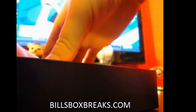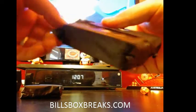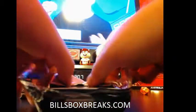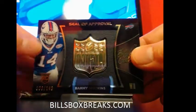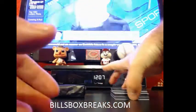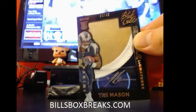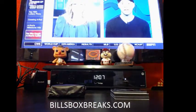First pack. First card going to the Buffalo Bills — Seal of Approval, Sammy Watkins, out of 149. Damn, here's another sick patch — the Rams, another 49 Trey Mason. Beautiful three-color prime patch auto, number 2 out of 49. Gorgeous auto, gorgeous patch. Pulling some nice stuff out of this product.